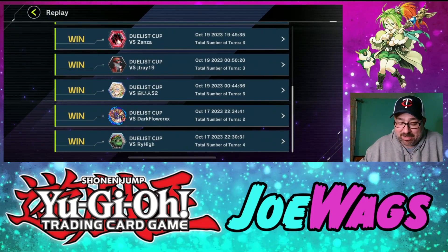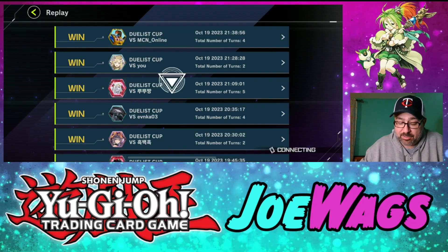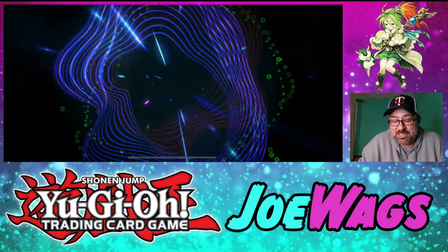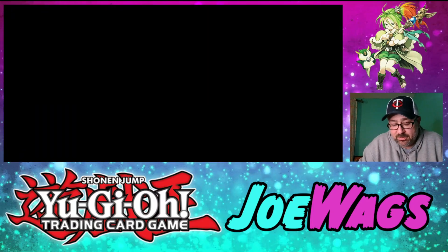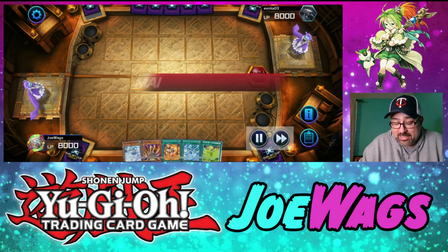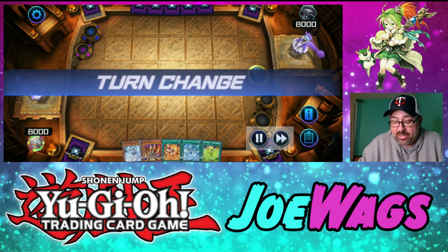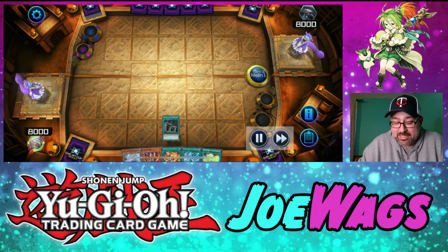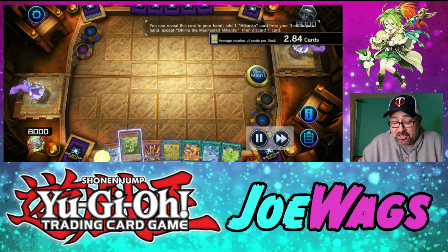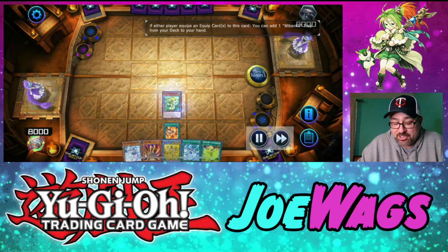On to the next one. Anytime I see Lava Golem plus equips plus Mikanko, this is a great hand — I just love opening Lava Golem. I've never opened double Lava Golem, which has worked out nicely. They didn't play any monsters. I was actually playing real-life games yesterday and Ashura King came out huge — my opponent kept not summoning anything and I just Ashura King'd them for 7,500. Ashura King is awesome.